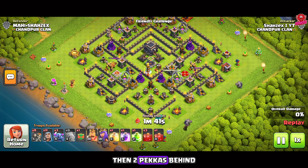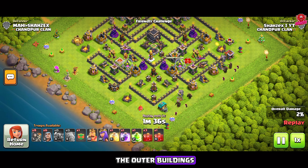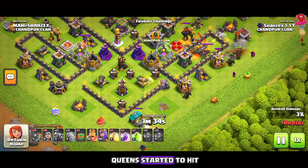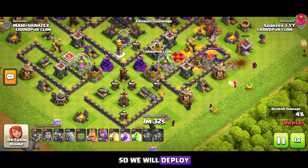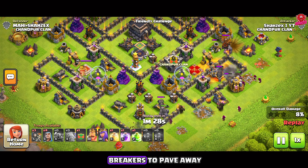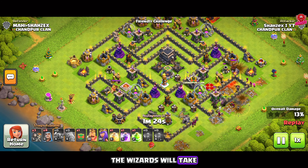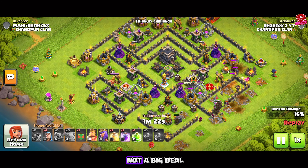First we will drop two golems, then two pekkas behind each golem, and now the wizards — they will start cleaning the outer buildings. Enemy CC troops and queen started to hit our troops, so we will deploy all the skeleton spells. Meanwhile, we will deploy a couple of wall breakers to pave a way for our troops. The wizards will take the enemy CC down — not a big deal.